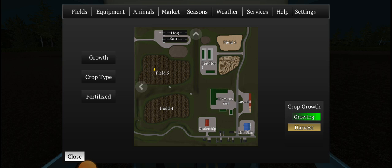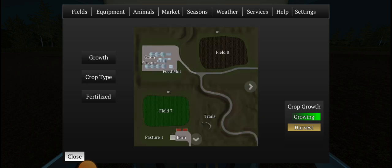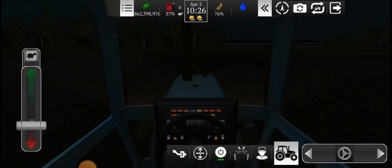Then we'll go down to field 4 and plant corn. Last time, field 2 probably beans again. And if we can get field 1 planted as beans, that would be nice. And then field 7 — I don't know, it glitches all the time. So let's get planting then.